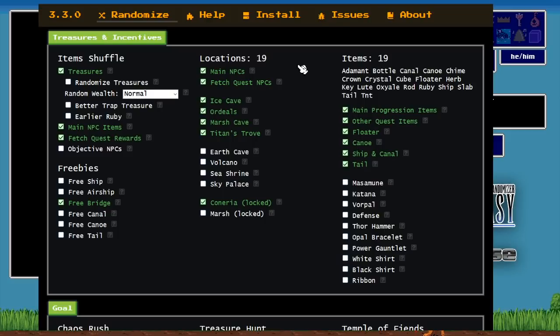The first major difference from the week one flag set is that we have no loose items — the same location count as item count. Every single incentive location is going to have one of our key items. Not all of them are required to win; for example, you can win without the Tail, or potentially without the Ruby. But in most cases you're going to have to go to all of these locations to win, and you know exactly where every single key item is.